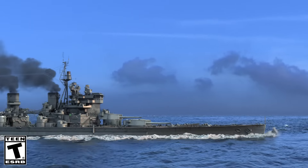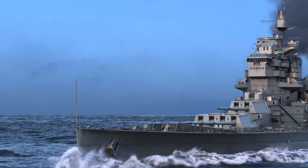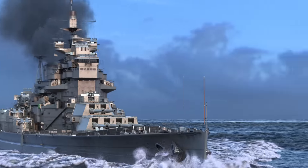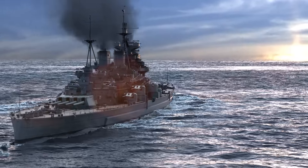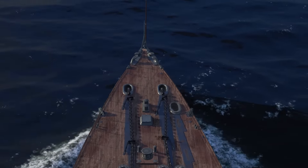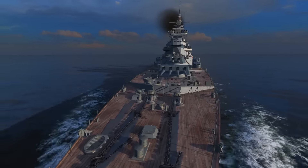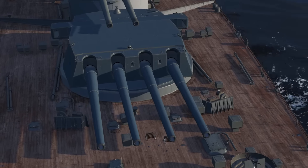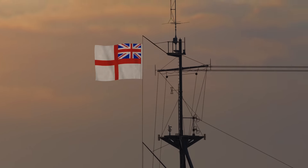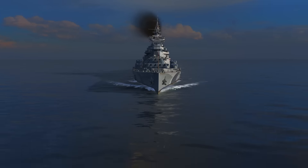An altered armor layout, improved cruising speed, and stronger anti-aircraft armament — these were the distinguishing features of the new generation of British battleships. HMS King George V became the lead ship of this class. Launched on the eve of World War II, this battleship fought until its end. She participated in the legendary battle against Bismarck, proudly carried the Royal Navy Ensign during the Arctic convoys, in the Mediterranean Sea, and in the Pacific Ocean.